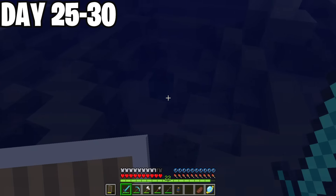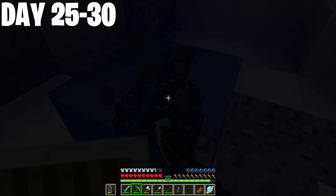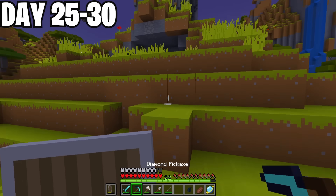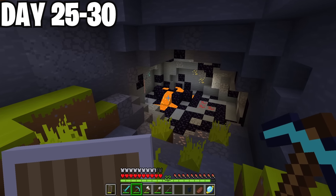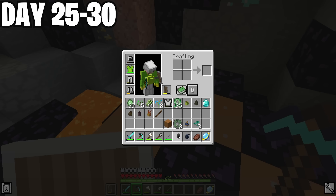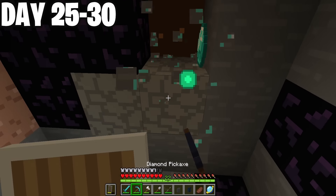Next on the list was this hard-to-get egg beneath the water's surface! I swam down and finally found it — a Sea Shocker egg! That brings the total to 25 eggs found! And finally, on night 29, I found the holy grail of dragon eggs: a Night Fury nest with a beautiful Night Fury egg inside! This is epic — finally, one of the furies in my collection! Time to head back home.